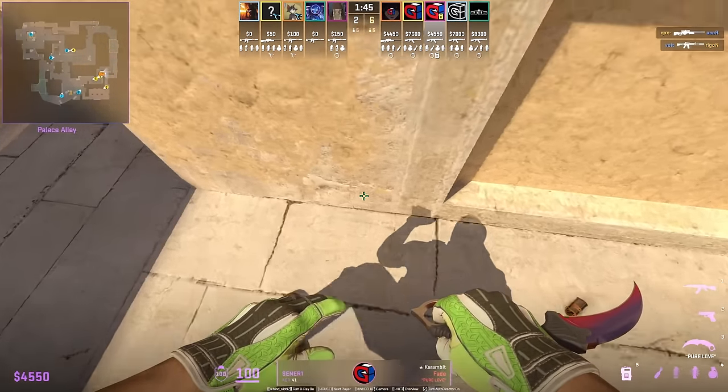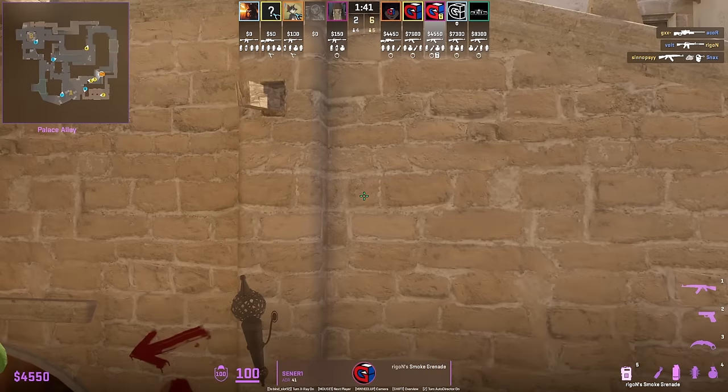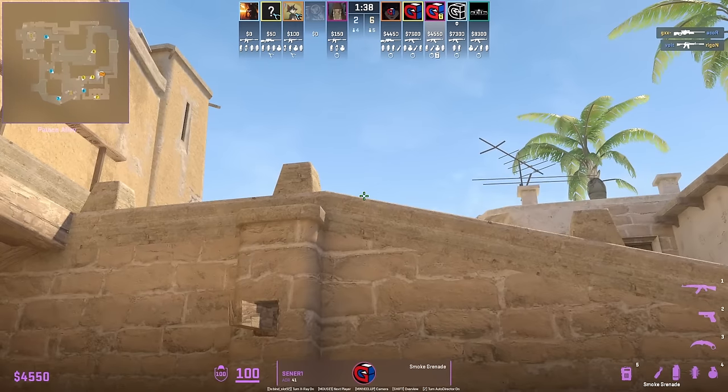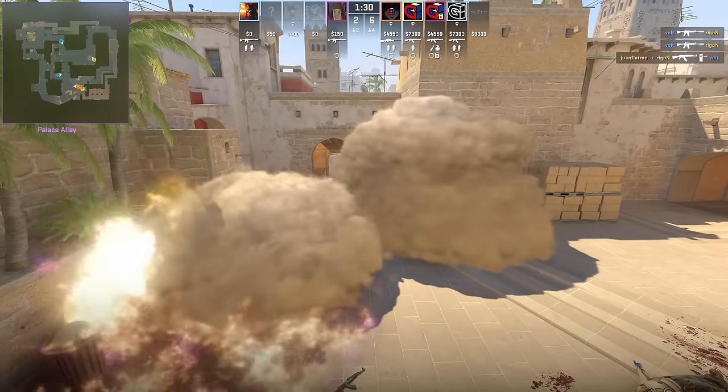A new way to throw both A smokes from one position: position with this line on the T platform. Stand up for the stair smoke, aim here, left and right click jump throw. Back up into the wall for the jungle smoke, aim here, left click throw. Note that the jungle smoke extends out a bit.